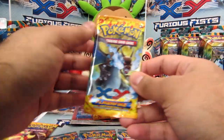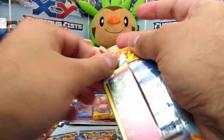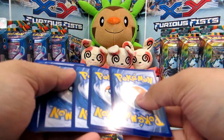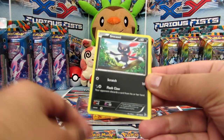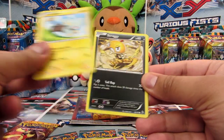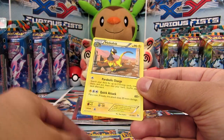All right, the Mega Charizard X pack here. I wonder if I'll pull something else really good. So we've got Blacksmith, Sneasel, Miltank, Spritzy, Seadot, Screlp, Shinx, Scraggy, a Floatzel Reverse Rare, and a Heliolisk.